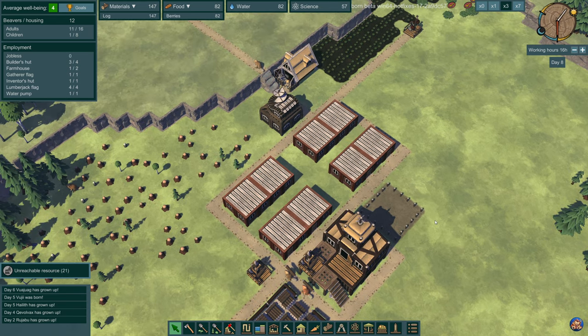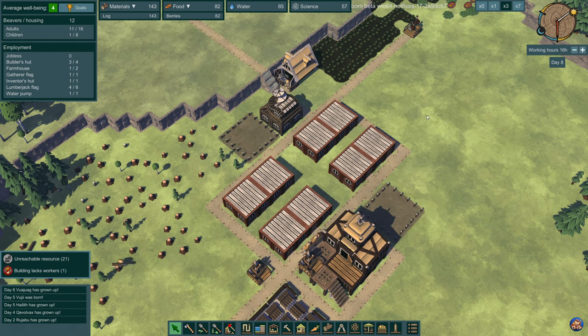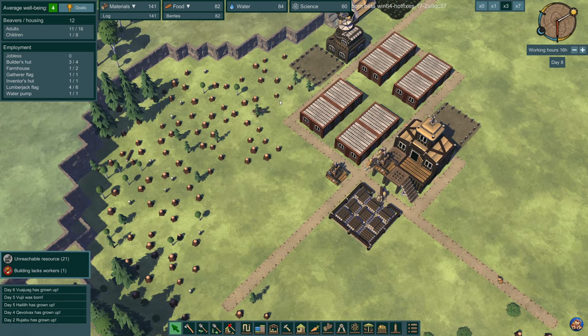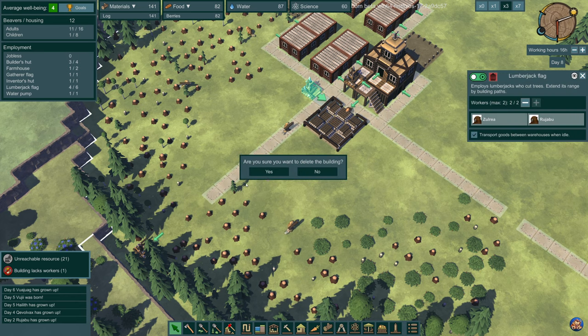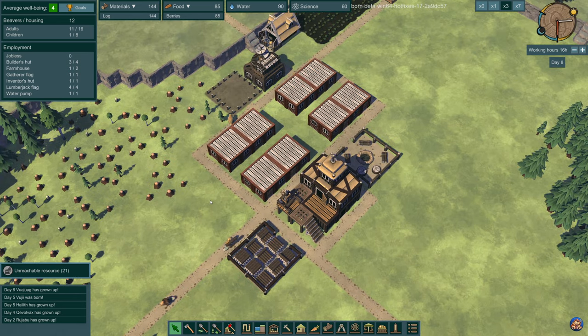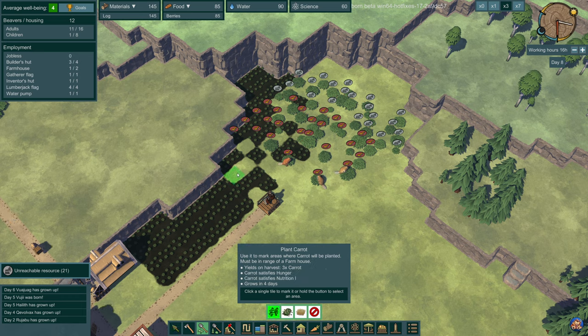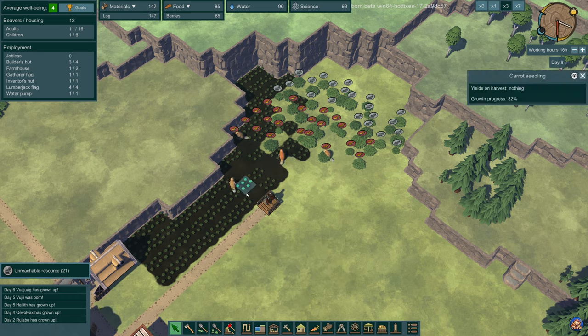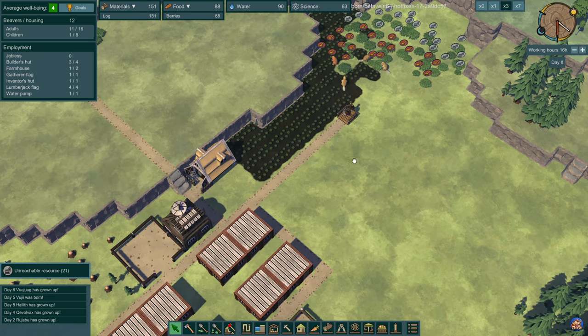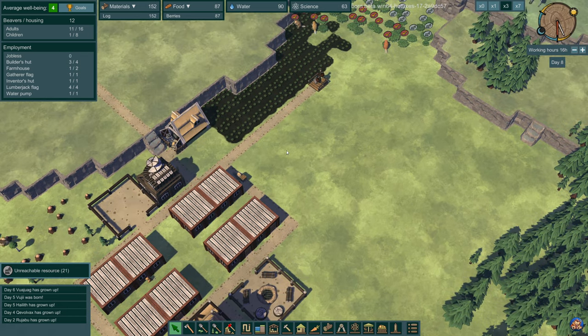Our log pile is reaching capacity, so we want another one. Note that by planting more carrots now, these ones are already at 32% growth progress while the new ones will be at zero. But that's not really a bad thing - having the harvest happen at different times is good because we are going to need plenty of food as time progresses.